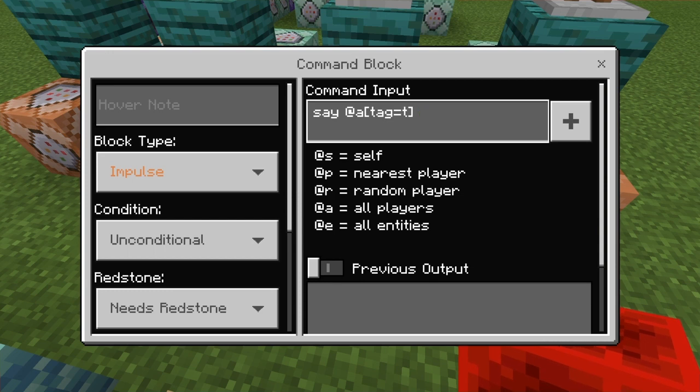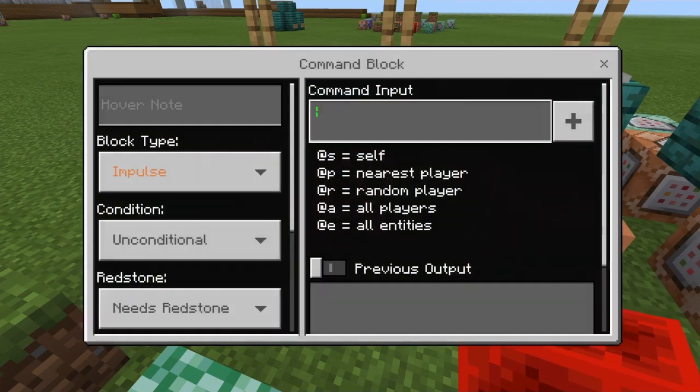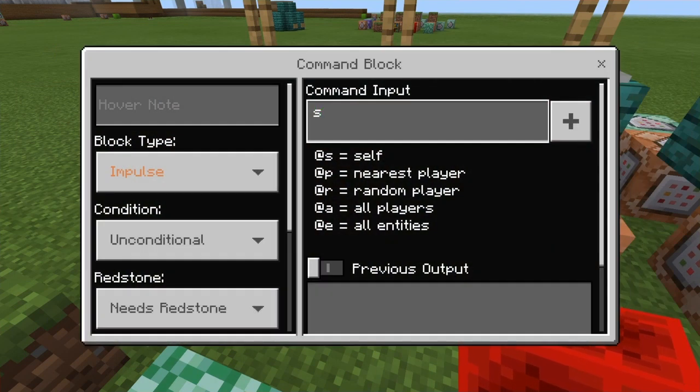So here you're going to do the same with this block. You're going to type 'say' add a tag equals T, and then 'stand on a bookshelf'. I'm going to make this one blue - you can make it any color. You don't even have to type the color formatting - it just makes it a little bit better. Then again 'say' with tag equals T.